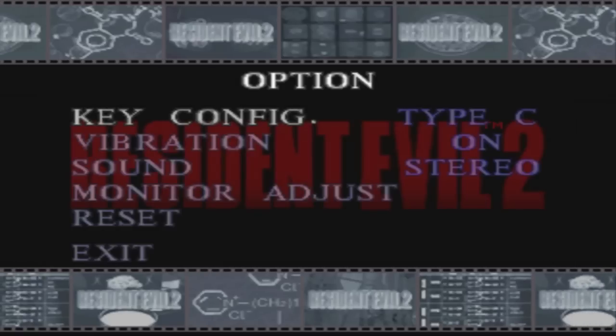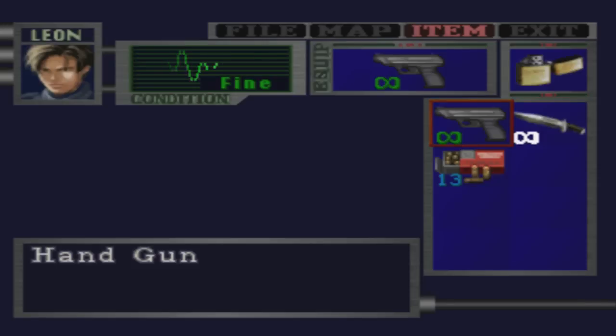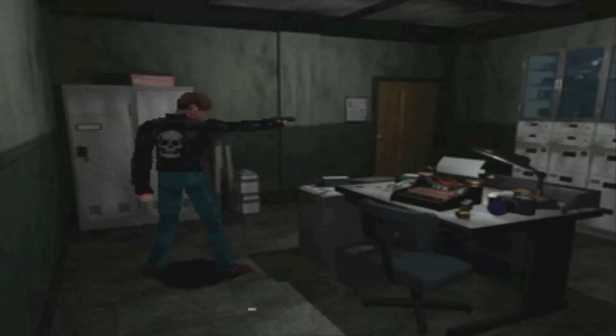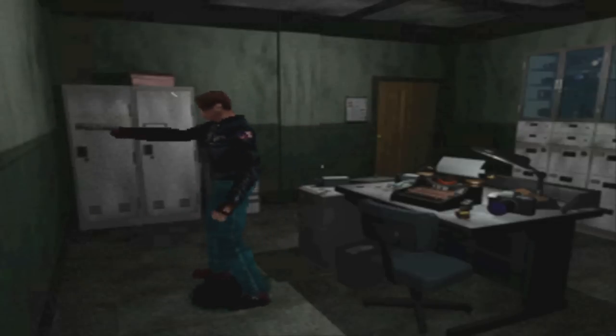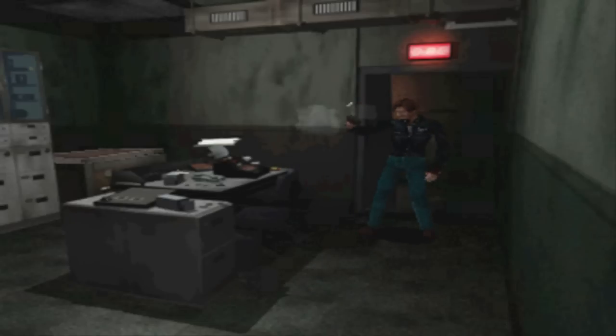One easy way to get these costumes: there's actually a cheat for this game. If you go to key config in the menu, hold R1 and press square ten times, you can actually turn on infinite ammo — for everything, including the knife for some reason. So that can make it really easy to unlock these costumes, since you don't need to pick up ammo or anything and can just blast all the zombies out of the way.